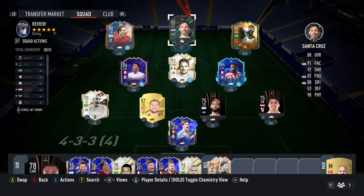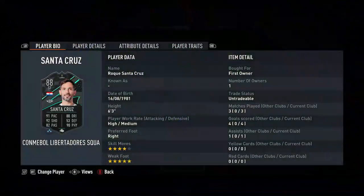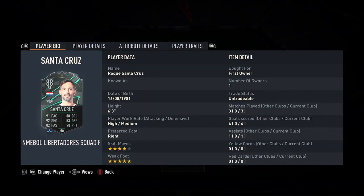EA have given us an 88-rated Libertadores Squad Foundations card for Santa Cruz. I remember him about 15 years ago when he was playing for Blackburn — I think he played for City at one point as well. It's crazy to think that at 42 he is still playing.